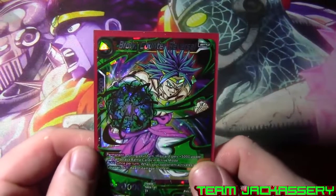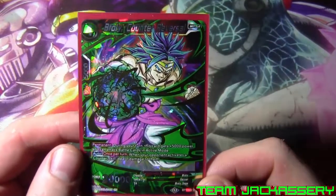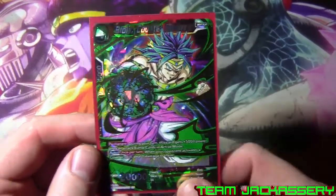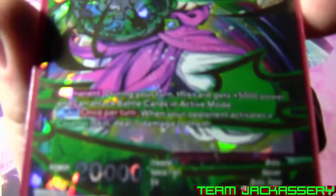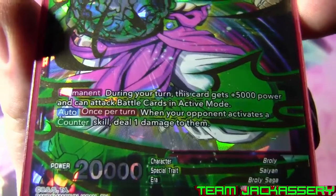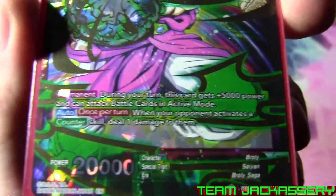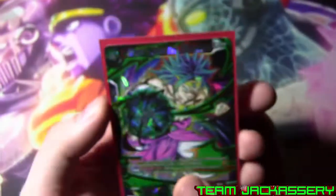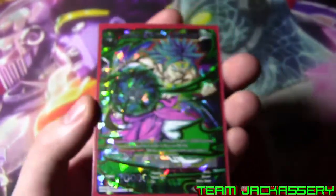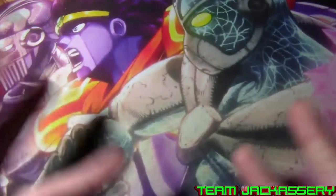Next, we run one copy of Broly Counter Reversal. He is a four drop, 5,000 combo, 20,000 power permanent - Shatter foil, it's kind of hard to get that. During your opponent's turn, this card gets plus 5,000 power and can attack battle cards in active mode. Auto - once per turn when your opponent activates a counter skill, deal one damage. If there was a way to cheat out this guy more, there might be a four of, but it's kind of hard to cheat out a four drop constantly.